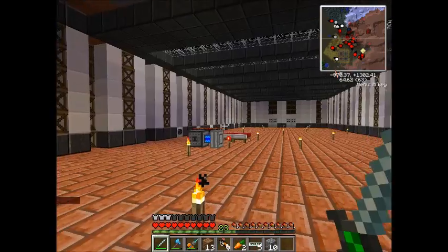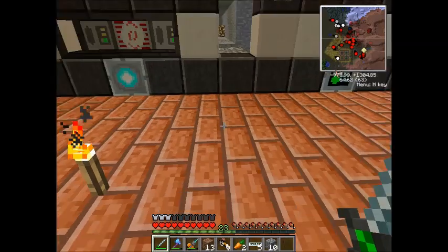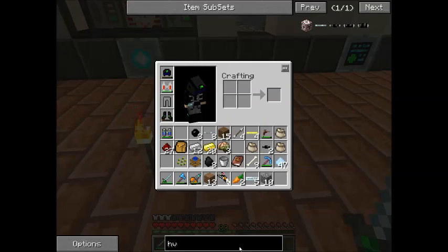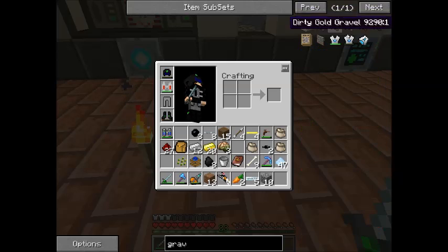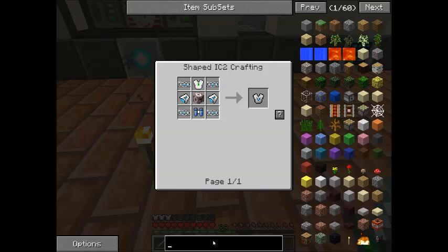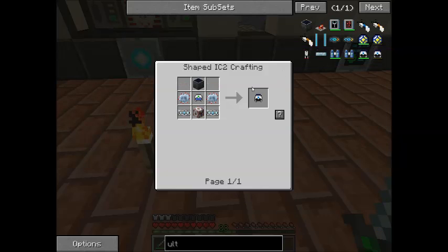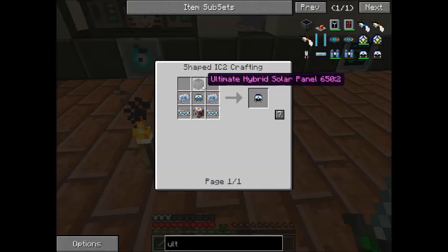So my goals for armor — I don't like the Nanosuit — I've got the Quantum Suit Leggings, but then I'm going to want a Gravis chestplate, which is extremely hard to make. That'll probably be the last thing I make. Then an Ultimate Solar Helmet — this thing's a little bit easier to make, but still pretty hard to make overall.